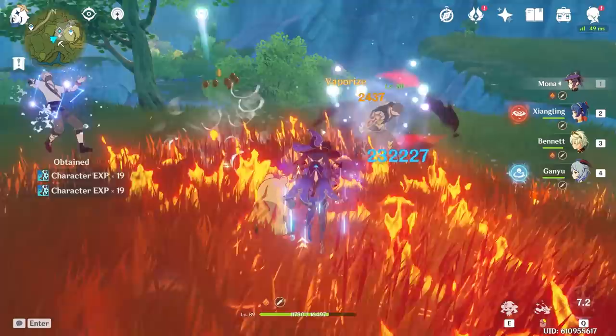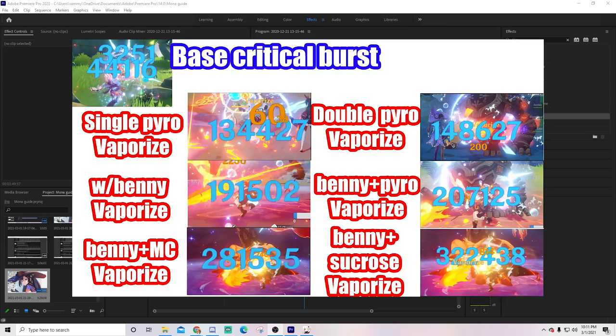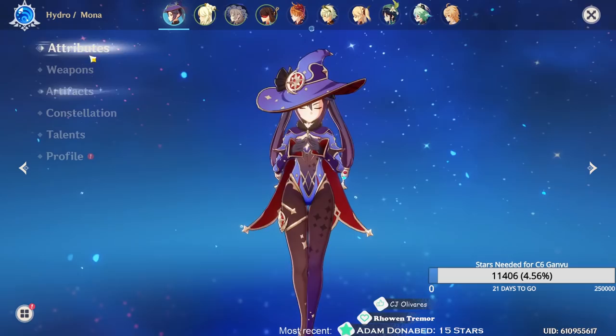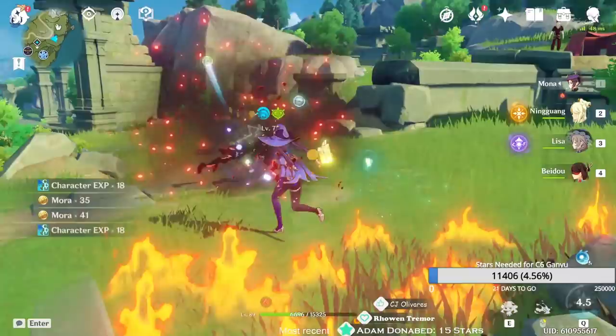Now let's talk about what makes people really excited for Mona, which is her burst. I briefly want to say that I already made a Mona burst guide on my channel, which shows you 6 different vaporize setups you can pick and choose for your team. When Mona casts her burst, she applies the hydro element onto enemies and traps them in a constellation-looking bubble. If the enemy is small enough, it creates crowd control by making them immobile. If the enemy is too big, they can still move but still have the bubble on them. As soon as they have the bubble on them, the omen is applied from the beginning, which increases damage taken.